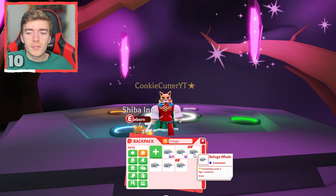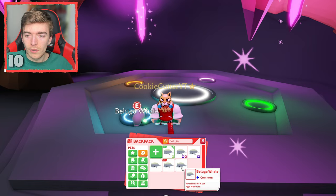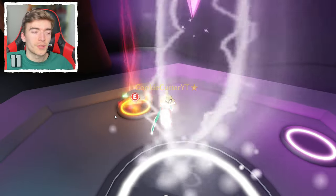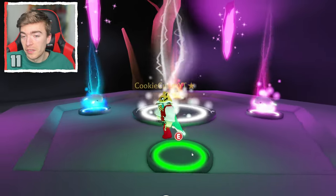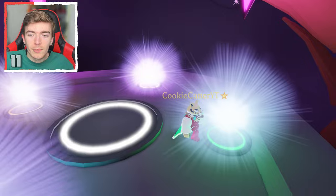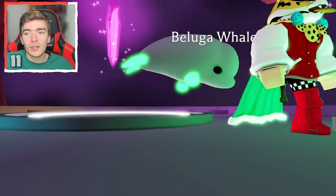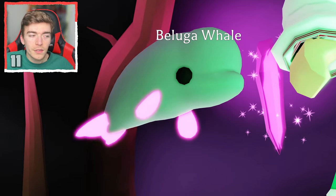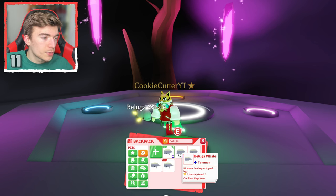I have two mega neon beluga whales, but wait — am I about to make another mega one? This was already neon, so I guess we're making a mega neon beluga. This came out at like a Christmas update. Not much neon to it — must be easy to age up. It's only a common, so I was probably trading for good legendaries for it.